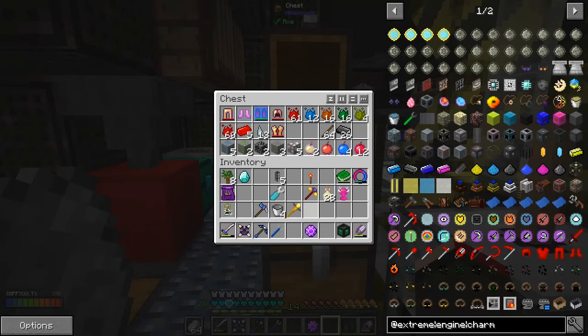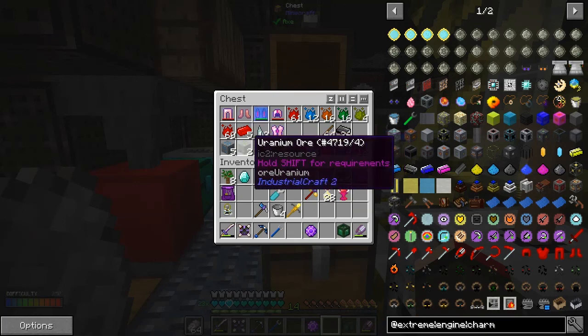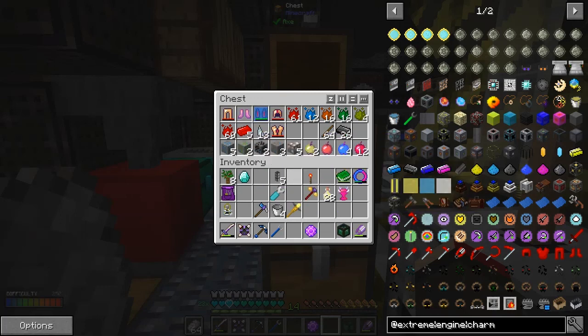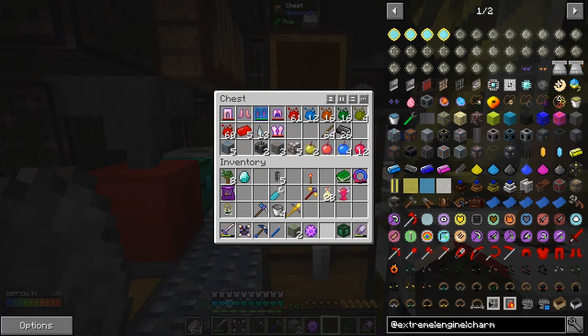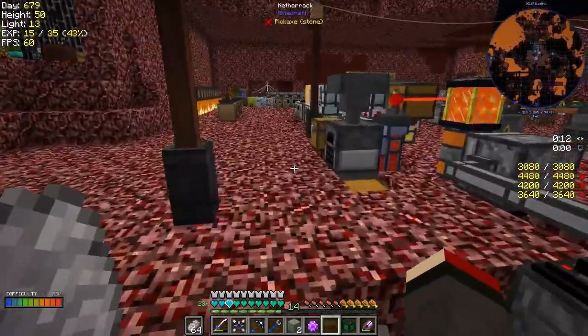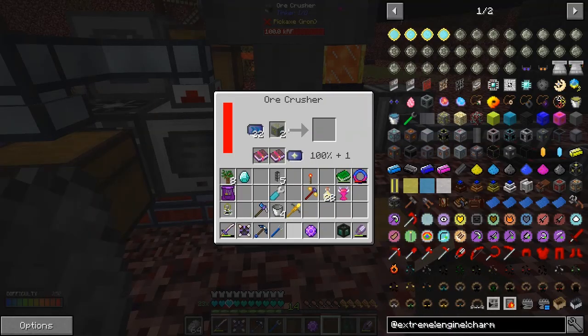I've got some dilithium ore, some rutile ore, and some black quartz - I found those wandering around in the world. That's appetite ore for multi-farms. There's a uranium ore which we could make some seeds from. What you do is put this into the ore processor - the oil crusher - and we'll get six, which will be more than enough to make seeds. Let's put that into the oil crusher - we should get three of each, ending up with six ores.